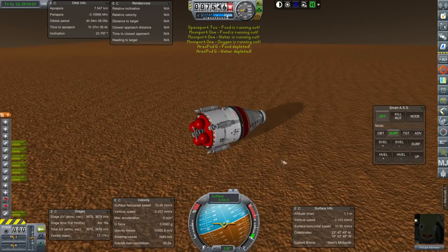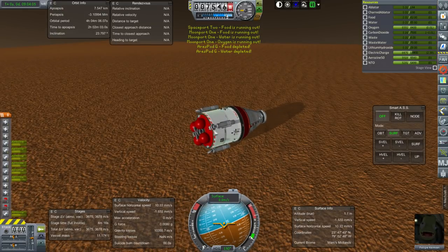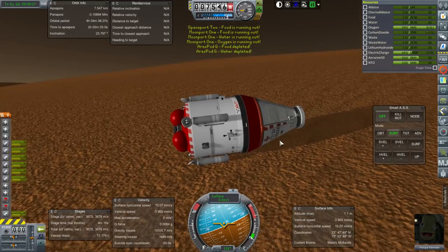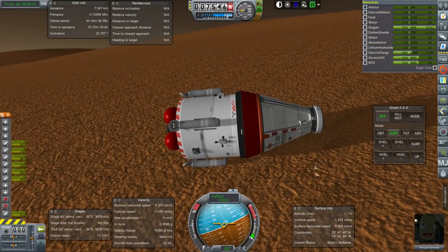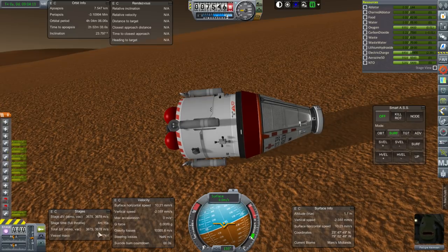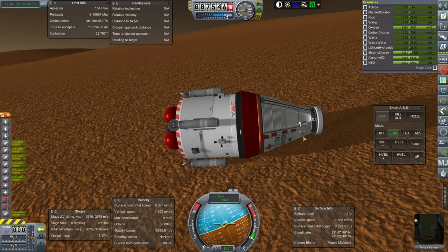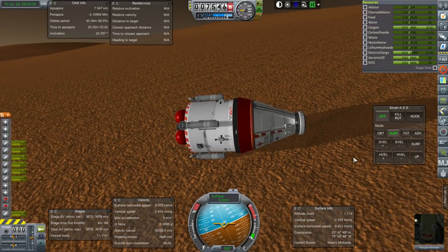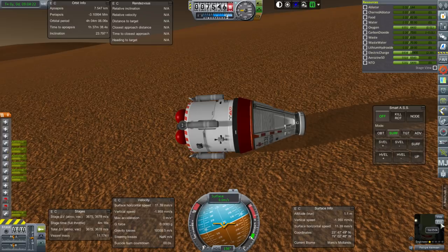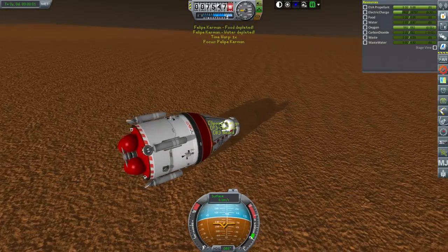Lying on its side, it doesn't want to pop up again — I think it's a landing strut issue and the clipping into the terrain thing. We have managed to get a lot of extra delta-V, but that's because we dumped our food and water as well accidentally. But I think Philippe can survive for a bit without those, so let me have Philippe EVA.